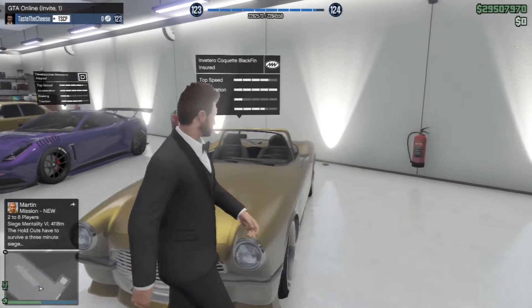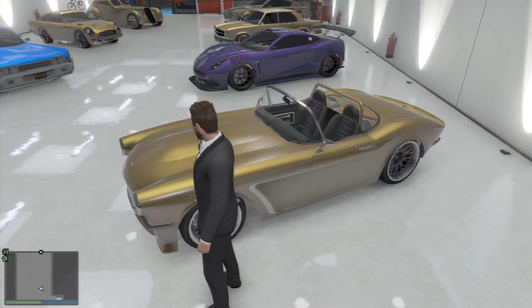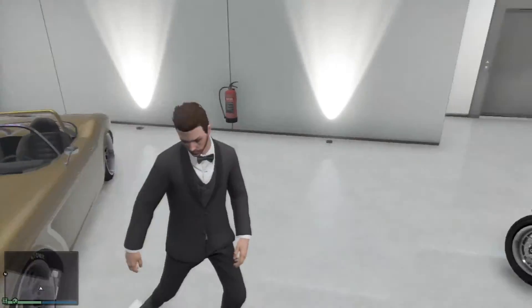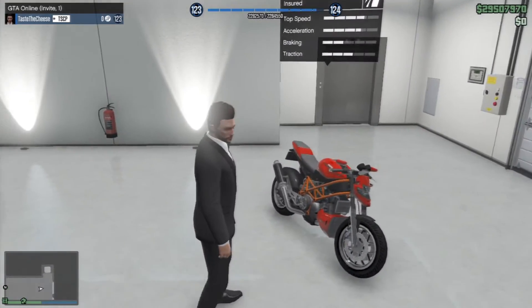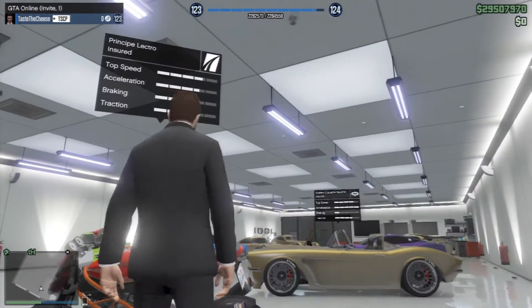Here we have the Blackfin — this is one of the new cars as well, it is really really sick and it looks cool. I believe you can also put a roof on it or take it off, but it's not a convertible. Here we have the Lectro — I don't think I've actually upgraded this bike yet, I've just bought it, but I guess it's pretty cool.